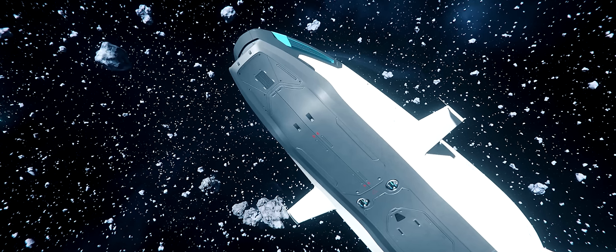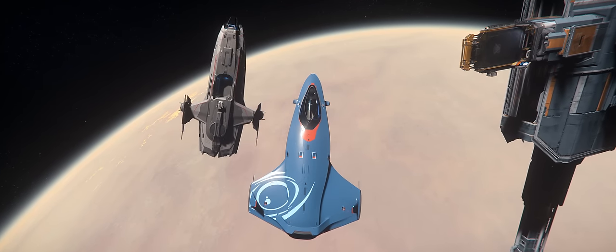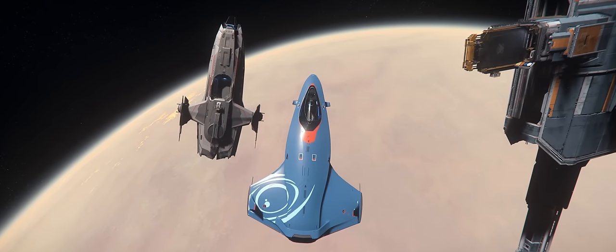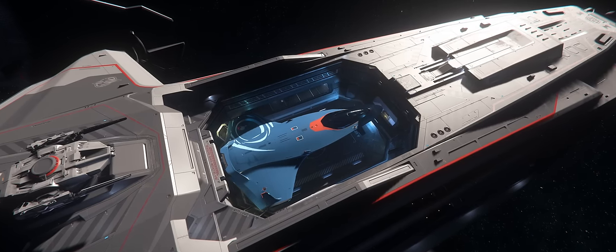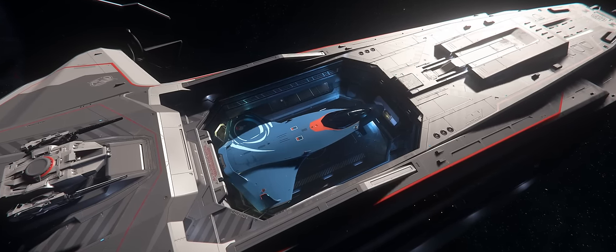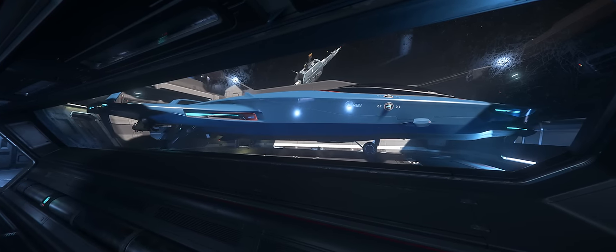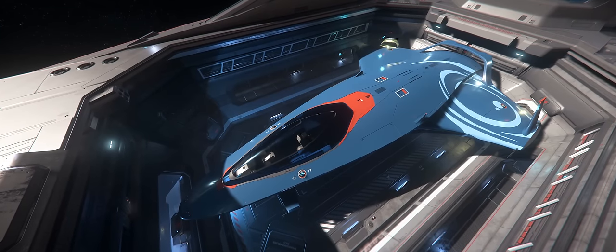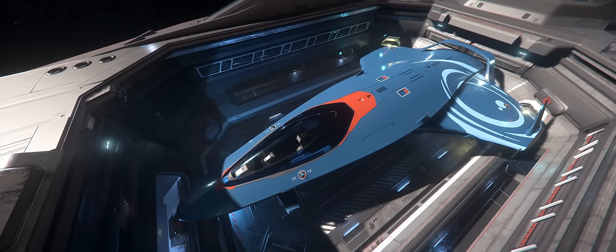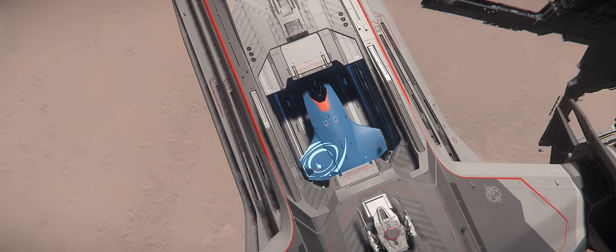They all have the same number of components that are all the same size, and they also have the same level of survivability when it comes to being transported by another vessel. The Carrack and the 890 Jump are the only two flight-ready ships that can currently transport it. The 890 can carry all three of the 100 series at once, while the Carrack can barely fit one into a scout bay. When I say barely fits, I mean if you had a second coat of paint then you wouldn't be able to get into the scout bay at all — it'll bang around a bit as you ease it in and the tires won't make full contact with the ground, but you can shut the bay doors behind it and go into quantum travel while it's inside.